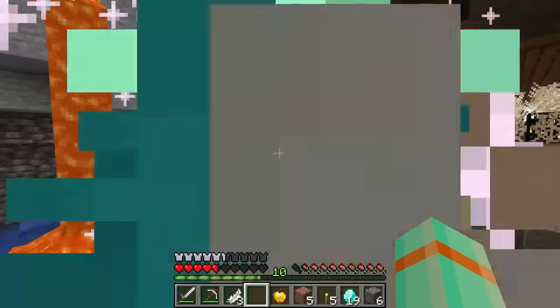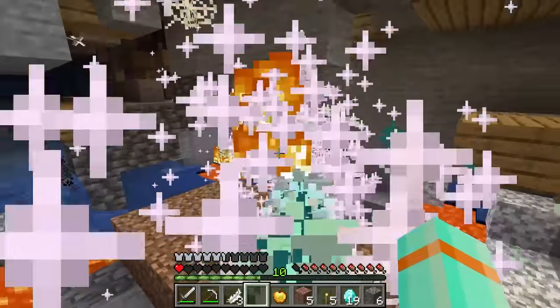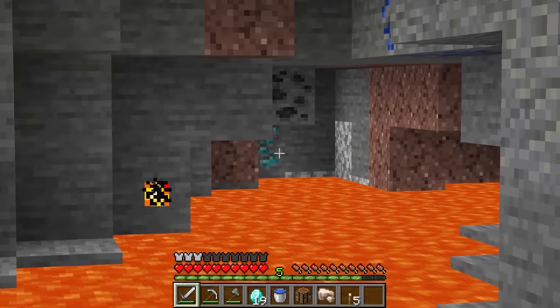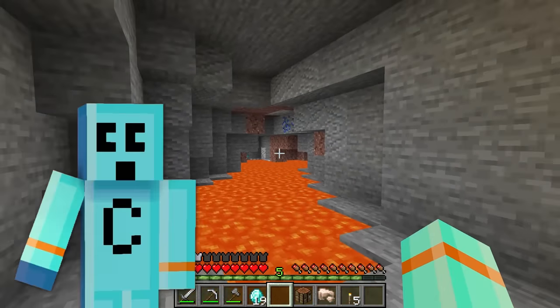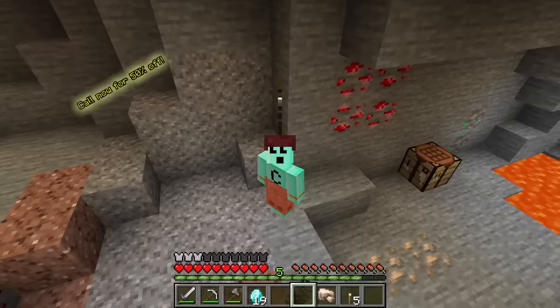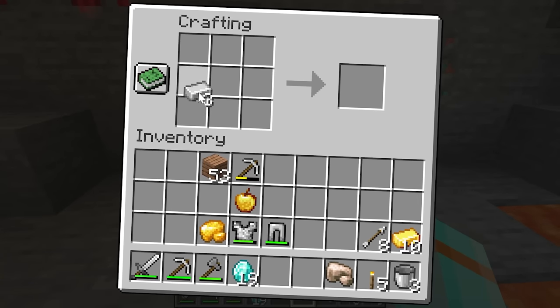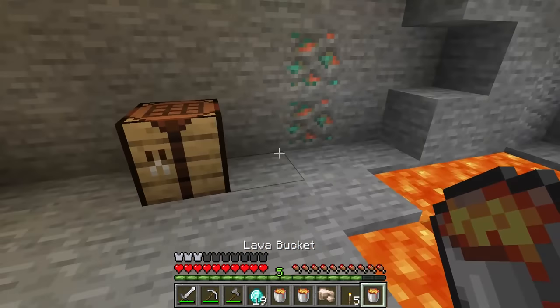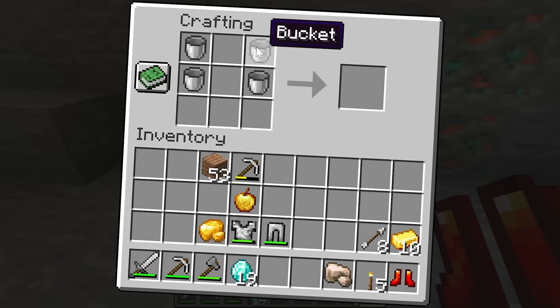Oh hi there — boom! Diamonds across the lava but I have no way to get over. Introducing the brand new item: lava boots! They're as painful as they are handy. I have a feeling I know what these do. Let's get some lava here and make a pair of boots out of lava — yeah! It literally just took the lava. That's pretty sweet.